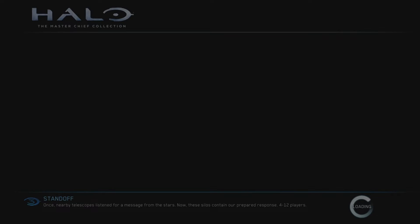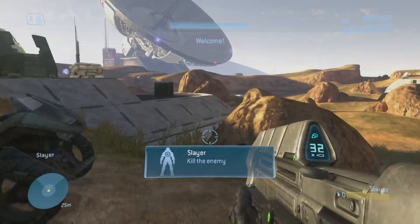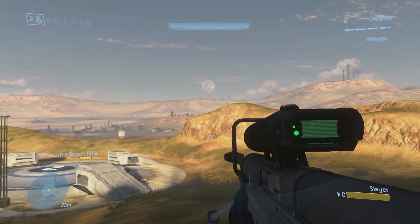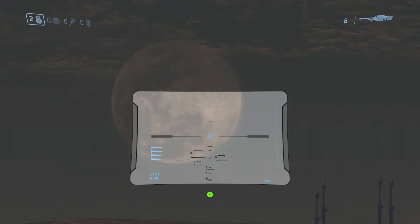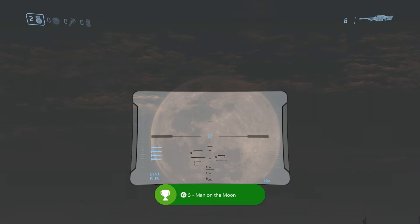Start up the game and grab the sniper, which are located all over the map, so just grab any of them. There's one right here, just picked it up. You zoom into the moon, and there's actually a face of one of the Bungie developers right there, in the bottom right hand corner of the moon.